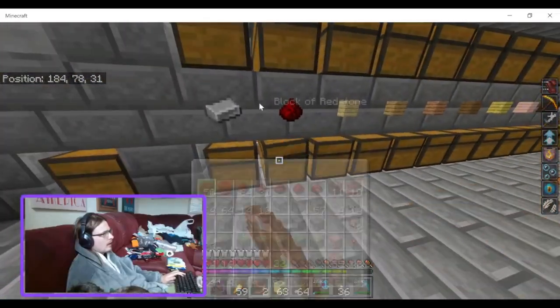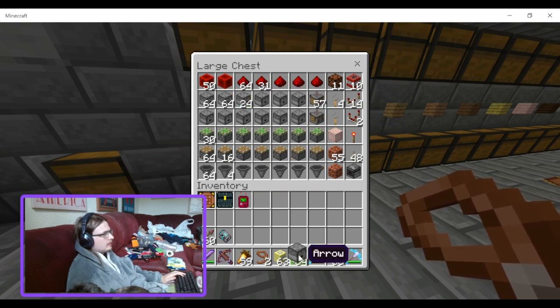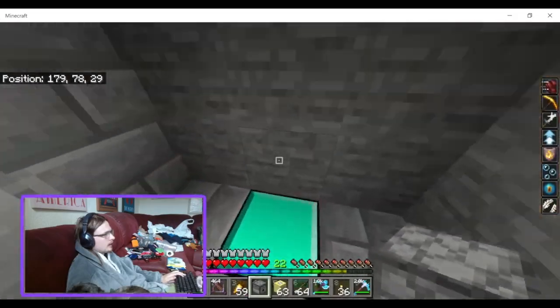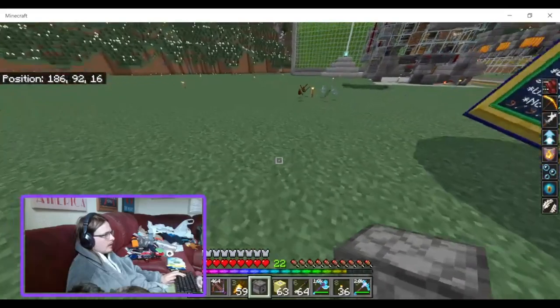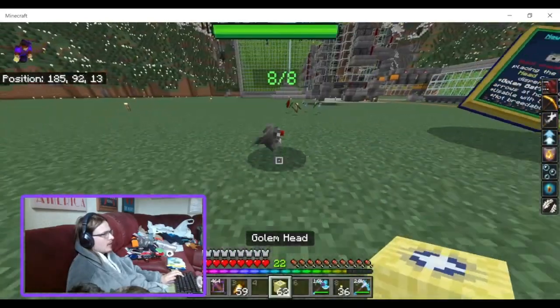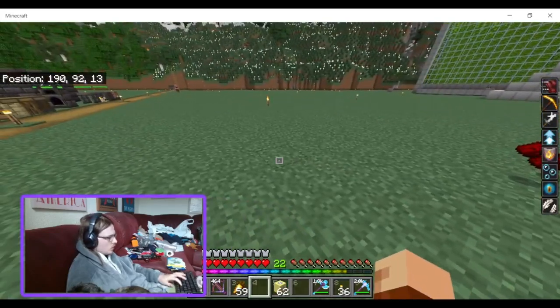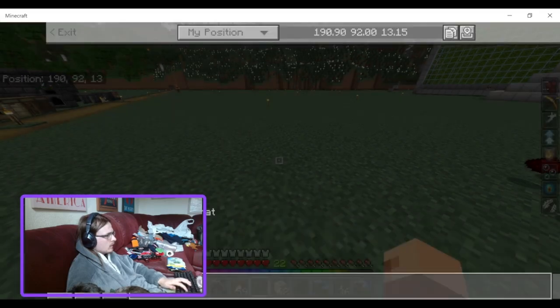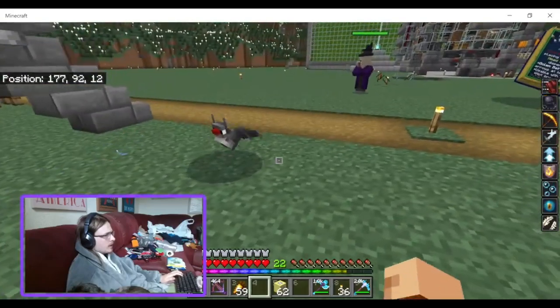Maybe I was supposed to put arrows in the dispenser before making it? Let's try that. I'll put the dispenser down, put arrows in it, place that on there. Will it shoot the witch now? Nope, still not working.